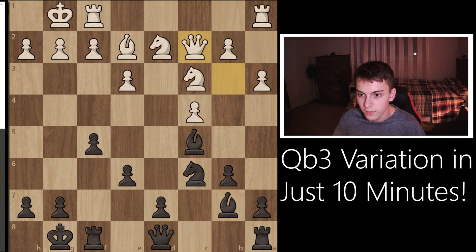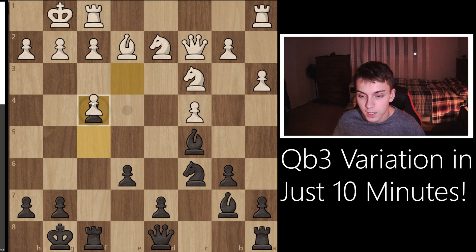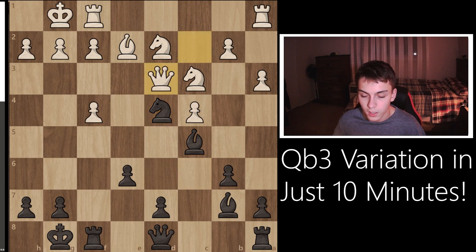After a3, Bb7, Qc2 — white is shuffling pieces around and doesn't really have much of a plan. The player with the black pieces played Rc8, but actually a slightly better move would have been f4. The reason is that if this capture happened, the Nd4 jump is very strong — it forks both pieces — and after Qd4 you can simply capture the pawn. This is just a very active, very good position for black.